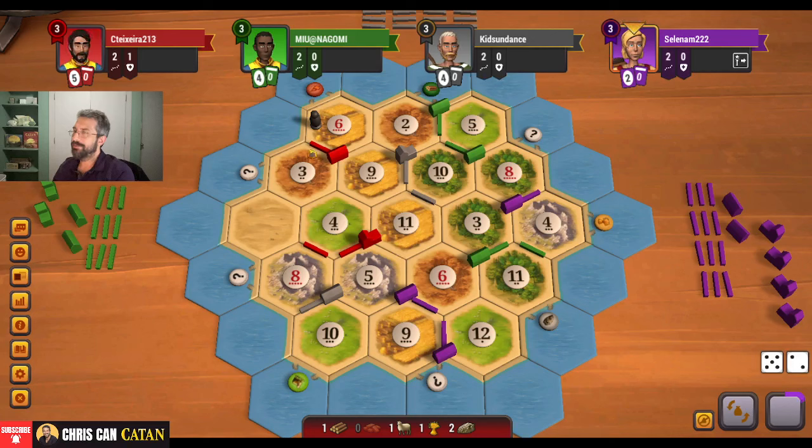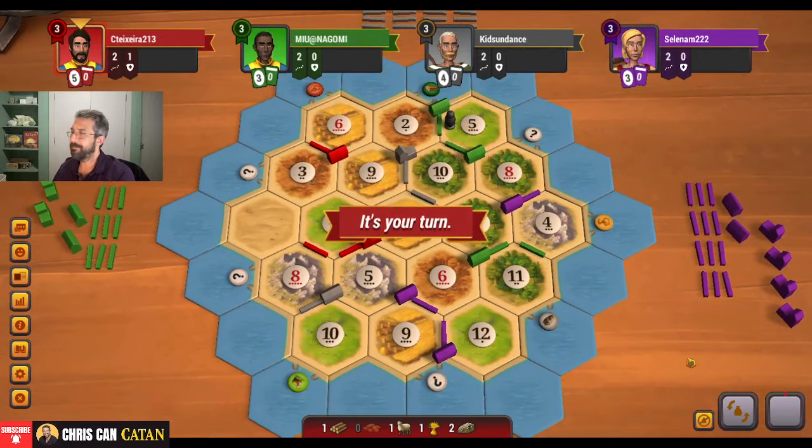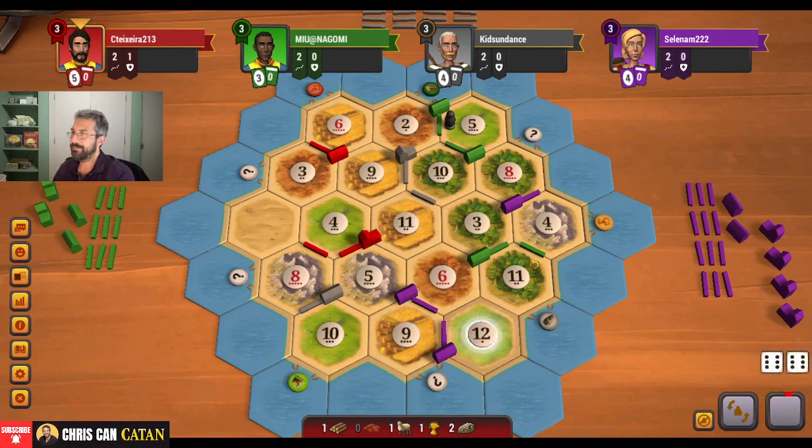Our problem with our setup is it's a little compact, right? We basically have like one, two, three expansions possibly. Though we're certainly not looking to expand much — we do need a point, that is on our agenda. But we've got so much wheat. A slow on the sheep — that's interesting. Let's see what we get here. 12. We're going to just buy a card.